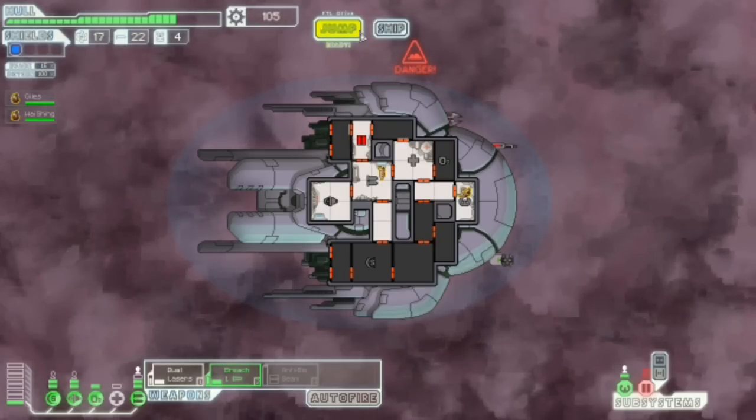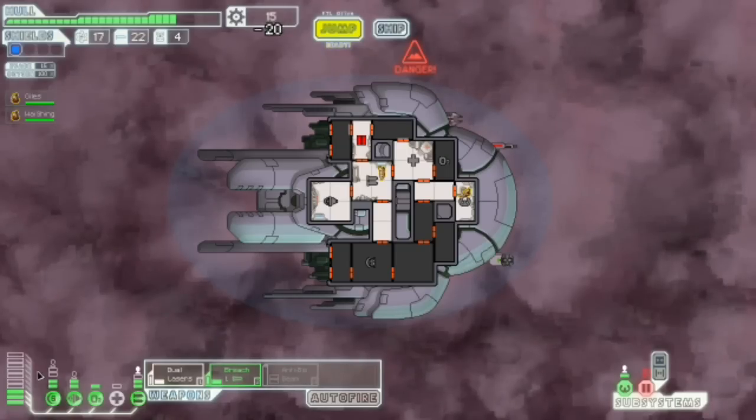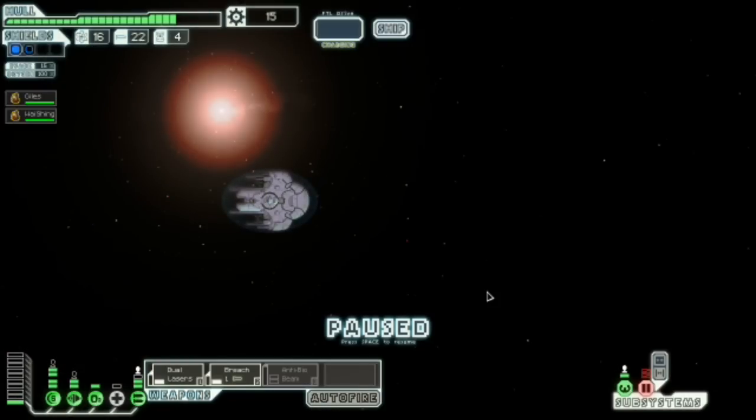Found absolutely nothing. Is there a shop? No, but there's a quest. I feel much more protected now I have two levels of shields — layers? Levels? I'm not sure. Would you say layers?